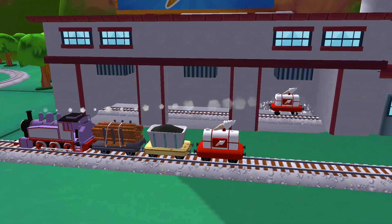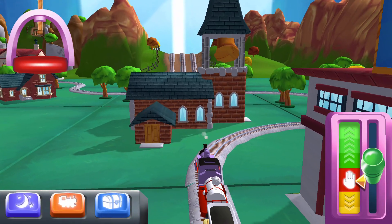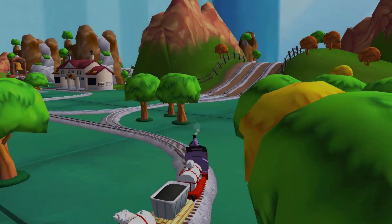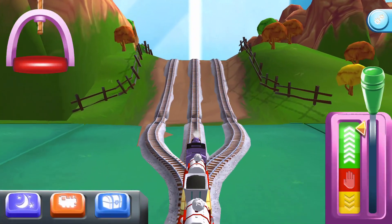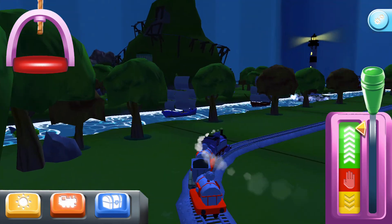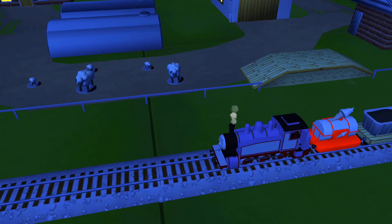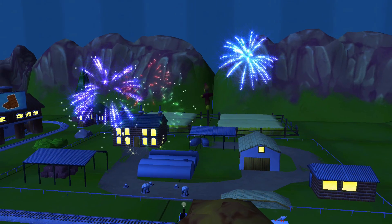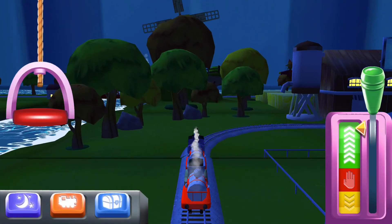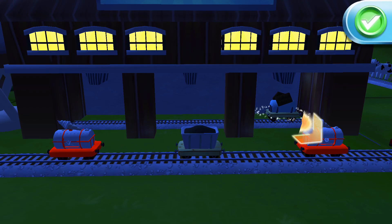A new wagon — your engine would love to pull that. That's perfect. Bubbling boilers! Some sheep have wandered off from the farm. Good job. Your engine loves your train set. The engines love that — just drag and drop them on. Excellent!